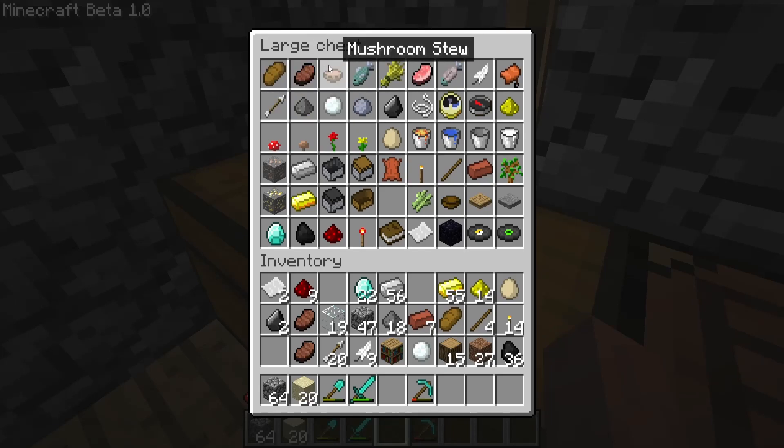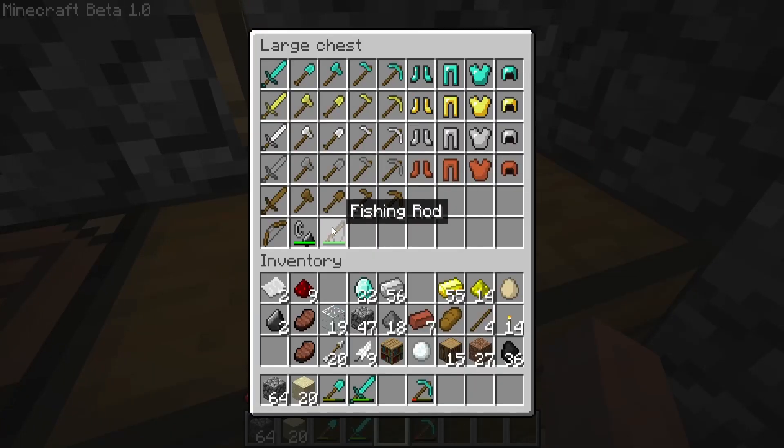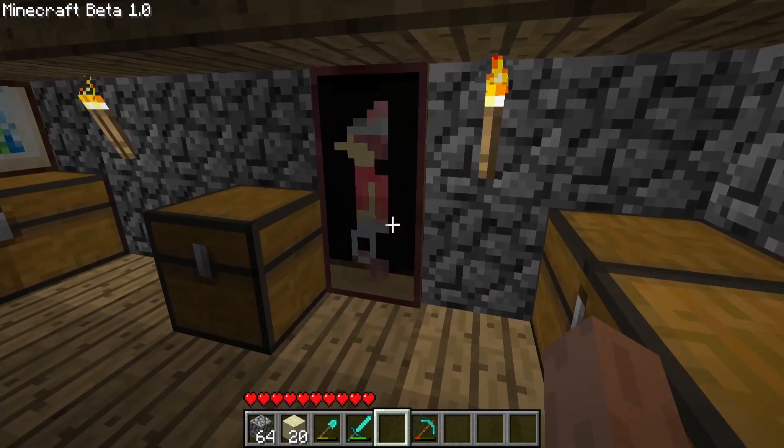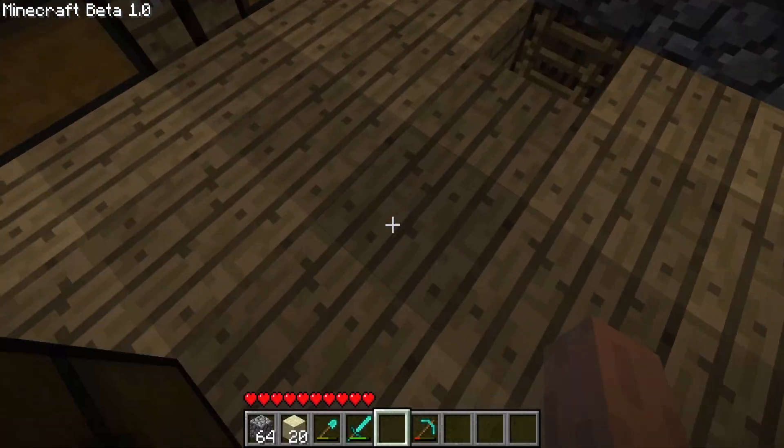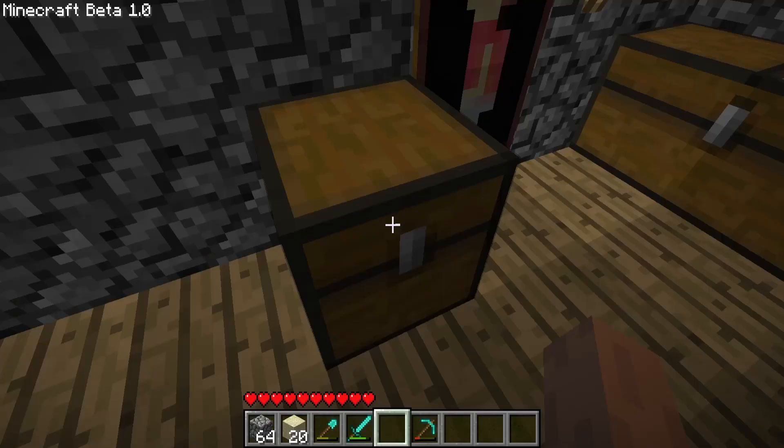Now for the items: bread, steak, mushroom stew, fish, wheat, raw pork chop, cooked fish, a feather, a saddle, glowstone dust, a compass, a clock, string, flint, clay, snow, sulfur, arrow, red mushroom, brown mushroom, a rose, a flower, an egg, all the different types of buckets — lava, water, empty, and milk — sapling, a brick, a stick, a torch, a piece of leather, the minecarts including furnace and chest, a boat, an iron ingot, a gold ingot, a diamond, a piece of coal, a piece of redstone, a redstone torch, a book, a piece of paper, reeds, a bowl, obsidian, two music discs, and the pressure plates. Then of course we have all of the tools and armor, including fishing rod, flint and steel, and the bow. And then of course we have the golden apple — the rarest thing in the version — with only a 0.8% chance to spawn in a dungeon chest, and we somehow got lucky and obtained it.